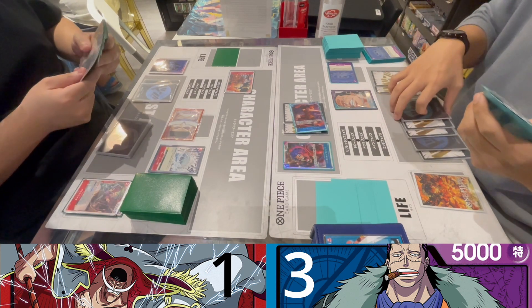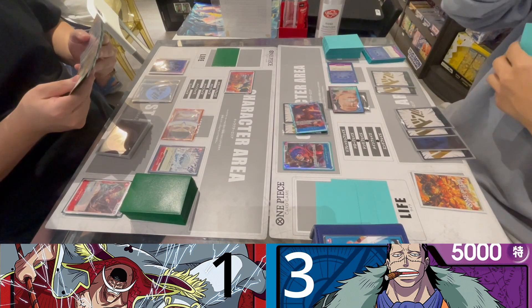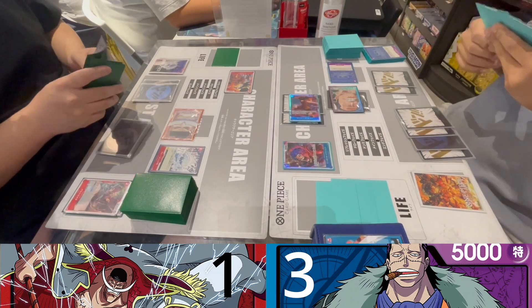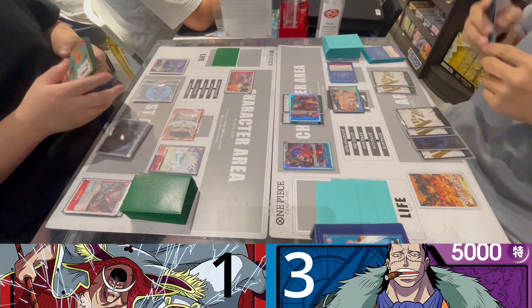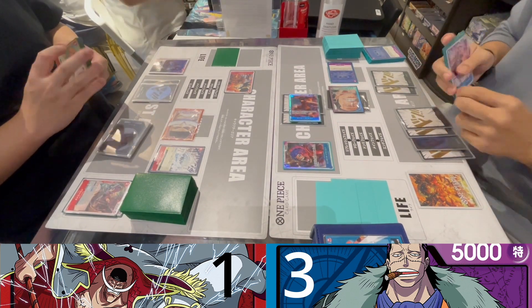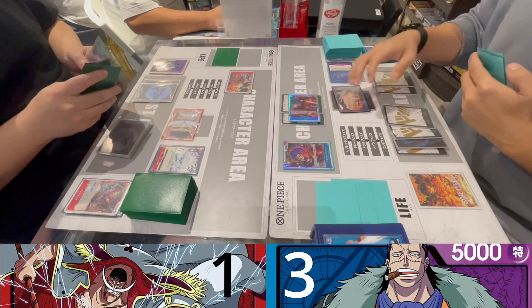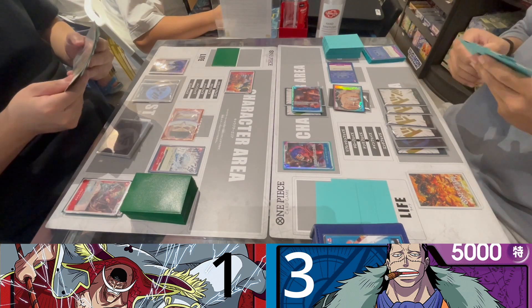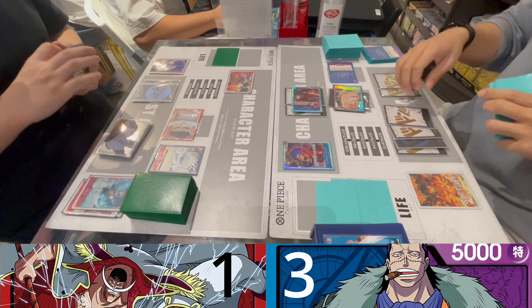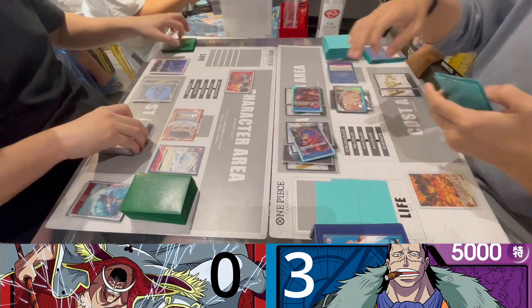6,000 into the leader. The proper play here would have been to clear his King Dew — attaching two Dons into Crocodile and swinging into King Dew to ensure he has no character on board. I made a misplay; I should have cleared King Dew instead of attacking for life because he'll be at zero either way next turn.